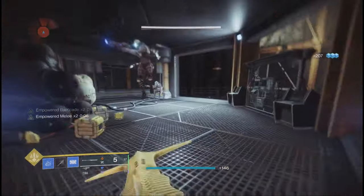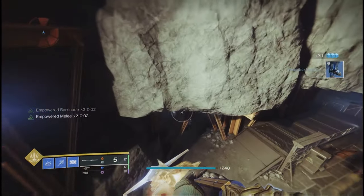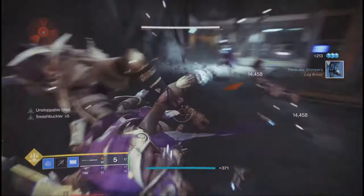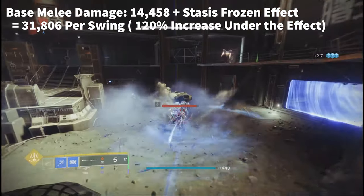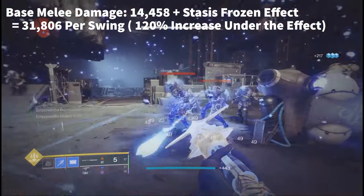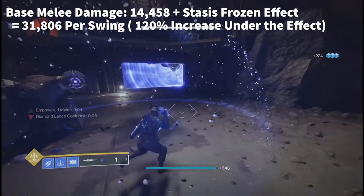Now, if you add Stasis into the mix, this is where things get interesting. If you melee a frozen target, or an enemy affected by the freeze effect of Stasis, the glaive's regular melee attack goes from the base damage of 14,458 to 31,806 — roughly a 120% increase in damage.